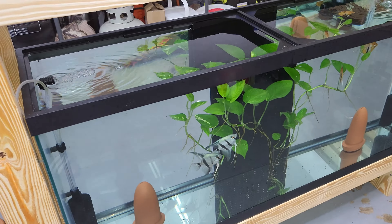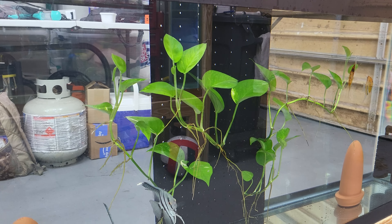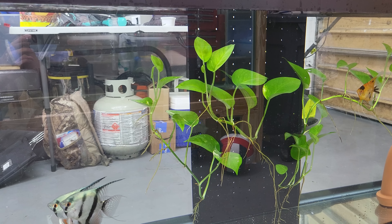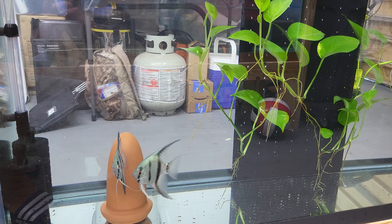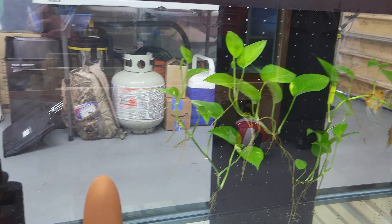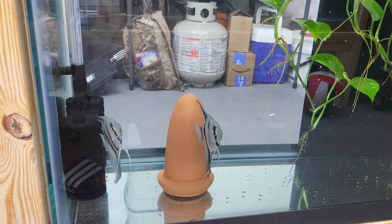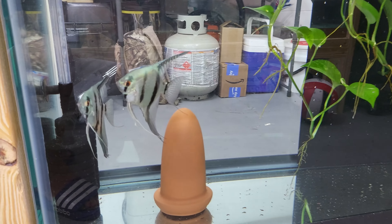Something pretty cool I did with the angel tank: I put these portals into the divider — I stuck them into the pre-drilled holes. It's a setup where the portals hold the plants so the angels can actually spawn on the leaves, and the leaves won't float all over the tank. I opened this tank up because these guys were not spawning for me, trying to make a change to trigger their spawning. And last night all their breeding tubes were sticking out, so hopefully today or tomorrow they give us some spawns.